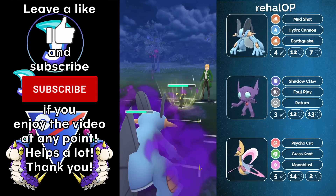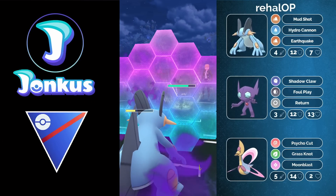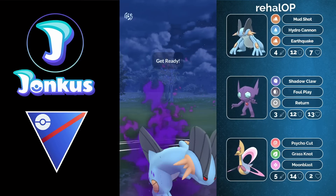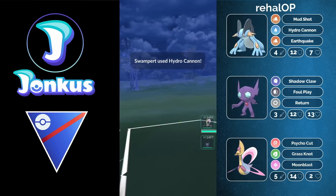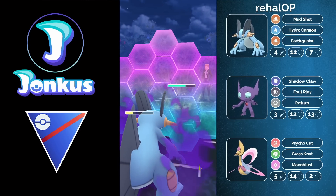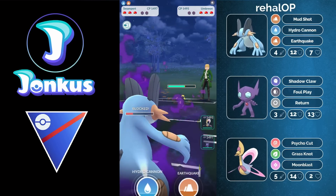While it didn't get any buff at all, it still got buffed because Trevenant is less common, but also because currently everybody is running Medicham, which you completely counter with this Pokemon. You're also going to be able to destroy something like a Lanturn, Cragsire, or Swampert because you have coverage with the legacy move Grass Knot, which is going to make this Pokemon so much better.